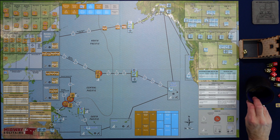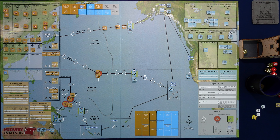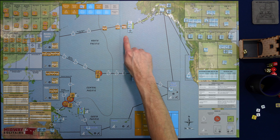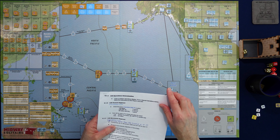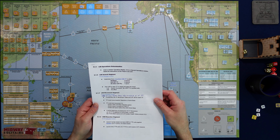The incident marker goes back into the random cup. There are some pretty interesting random incident markers in that cup. We've spotted this task force now, and there's only one destroyer left in it — we could actually attack it without doing a search first. So that was the movement segment, and we did do the incident marker.